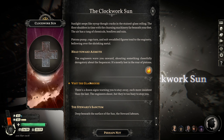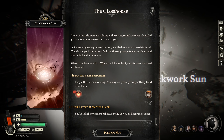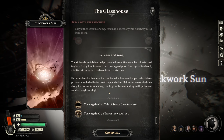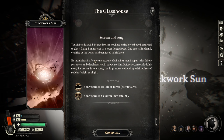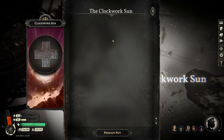Let's visit the glass house. There's a dozen signs warning you to stay away, each more insistent than the last. The engineers shout but they're too busy to stop you. That's where the prisoners were, right? Repurposed to hold prisoners. Speak with them — they either scream or sing; you may not get anything halfway lucid from them. 34% chance. I think it just gains a lot of terror — not just five, but it's adding up. We've seen this before. Hurry away from this place. We are done with the Clockwork Sun.